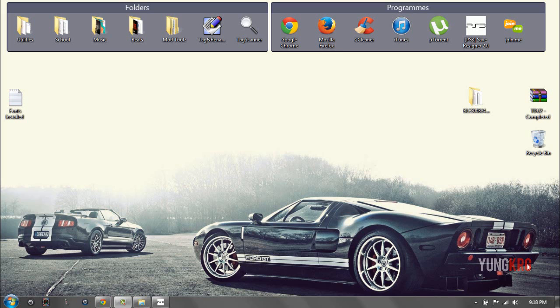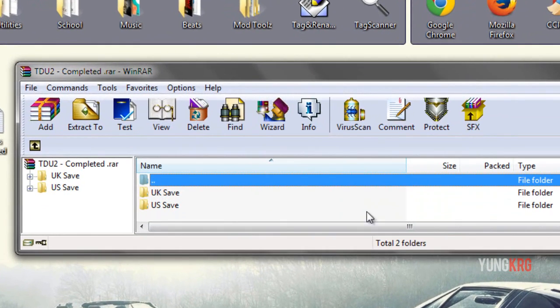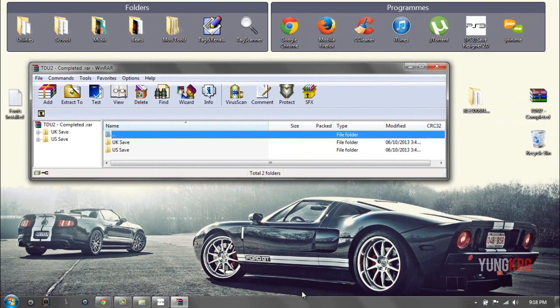So I'm going to put something up on my video for people who are new to try this out first, and if this doesn't work for them go over to the other video and try that out. Today I just made a save for the completed version of the game. Within the folder there is UK and US. You can just copy over to your PS3 save data, and I recommend you back it up just in case something gets corrupted — you just want to make sure you have your files to use.